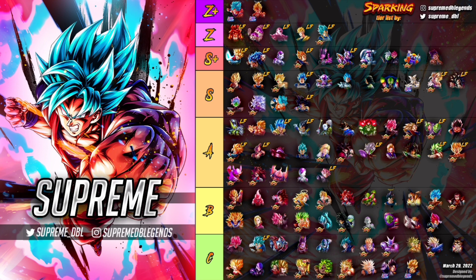His damage isn't as good as Ultra Gogeta's, but he has infinite combo potential — he can go on for ages. If you time his unique gauge right, filling it, getting your vanish back, and getting the green card, you can really get the best out of this guy and see why he is in the number one spot.